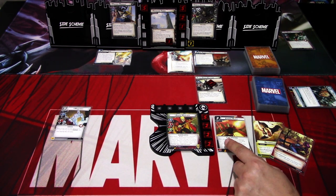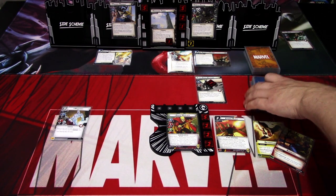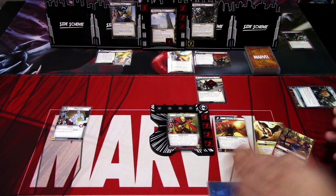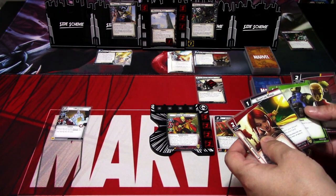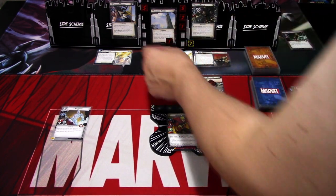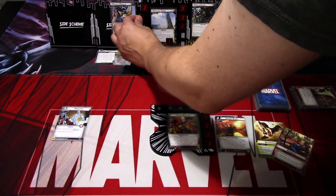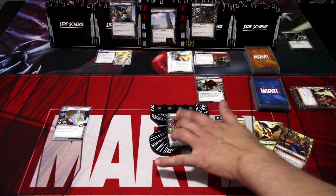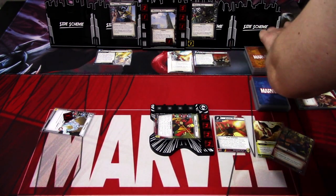Karmic Blast: deal four damage to an enemy and discard up to four cards from the top of your deck, dealing one additional damage for each different aspect discarded. Going all in — we only got two more damage from the discards, so six total. Adam Warlock and Martinex together defeat the Black Order Besieger. That is our first turn.